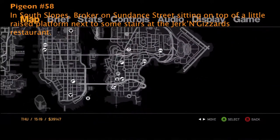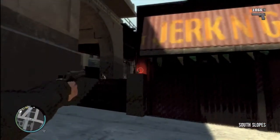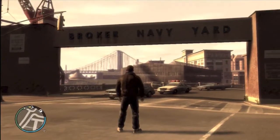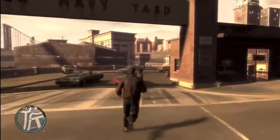Number 58 is in South Slopes, Broker, on Sundance Street, sitting on top of a little raised platform next to some stairs on the Jerkin' Gizzards Restaurant. The sense of humor of some of the developers in this game is a little odd. But this one is now 59, which is a little doozy here.